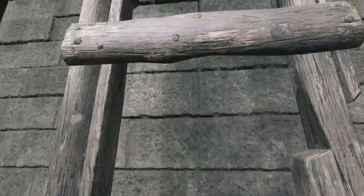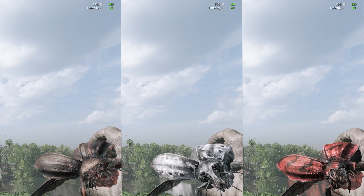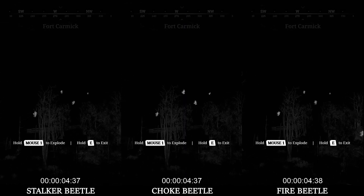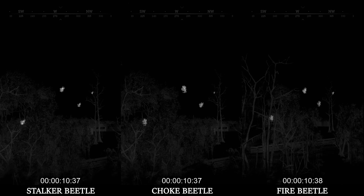Beetle needed a speed buff, and it got one. Let's calculate the actual speed using the practice range and ping system. I'm going to throw all three beetle types from this position with the throw guide pointed at the target dummy. The throw is approximately 18 meters, so I'm going to be subtracting that from the calculations in order to find the speed.